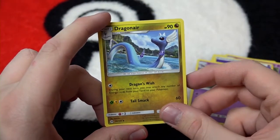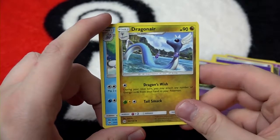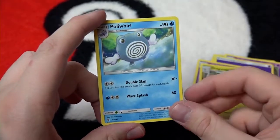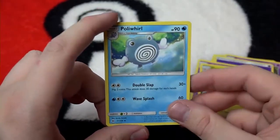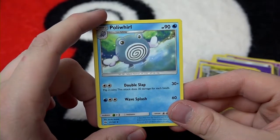Here's Dragonair with the move Tail Smack, which is an actual damaging move unlike Tail Whip — though Smack sounds a lot less effective than Whip personally. Poliwhirl — look at it. I love the colors on this, it's really soft. Very nice.